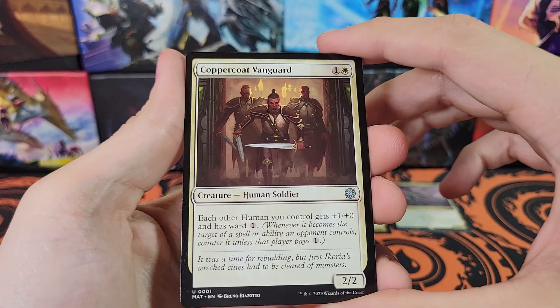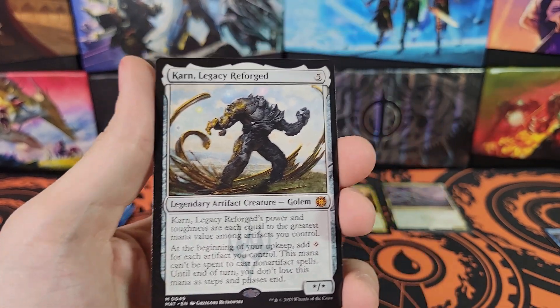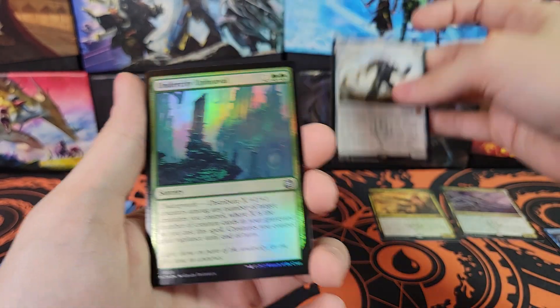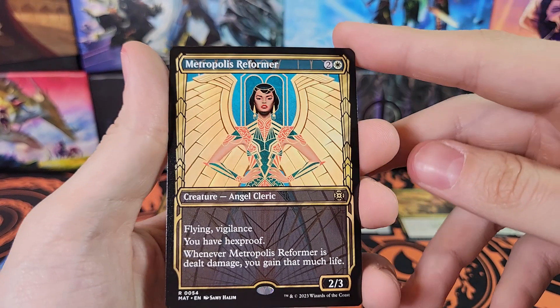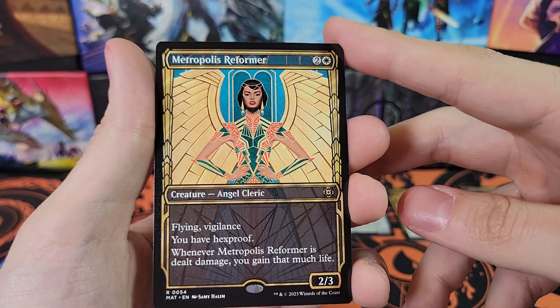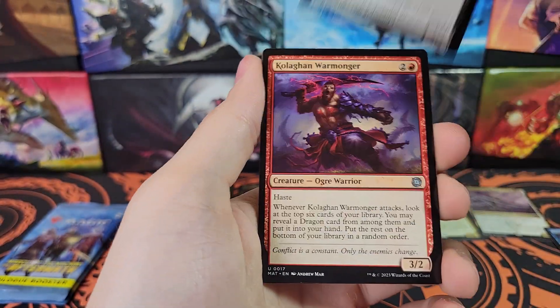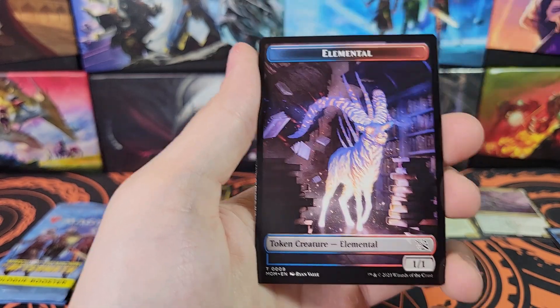I sell basically all of this on TCG Player. That's a nice card too! Getting some nice Mythics at the end. Karn Legacy Reforged. Undercity Upheaval for the foil and a Metropolis Reformer - first time I've pulled the Showcase of that. Really cool looking - it's the Streets of New Capenna Showcase. Dranith Ruins is our Rare. Filter Out Foil and a Filter Out Showcase.